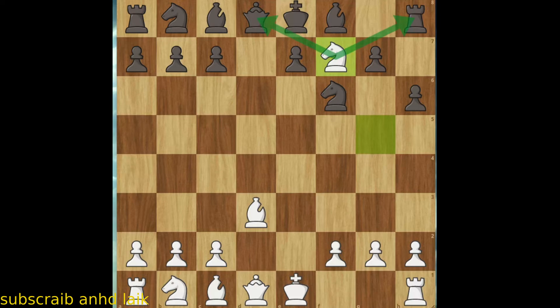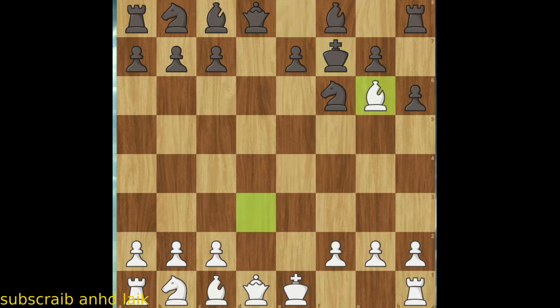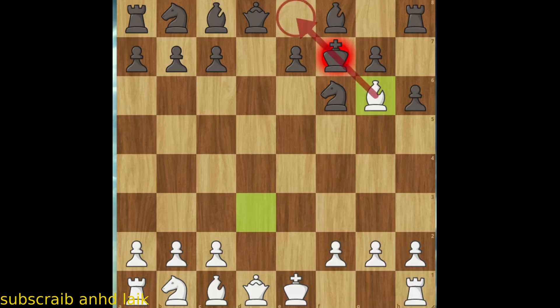He can't do anything to save both Rook and Queen unless he takes our Knight, but this is exactly what we wanted. So now we put our bishop that is on d3 to g6. The king cannot retreat because the bishop is attacking the path back, so the best move for black is to take our bishop.